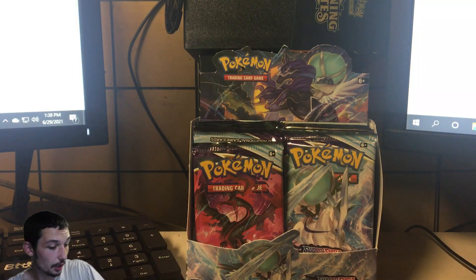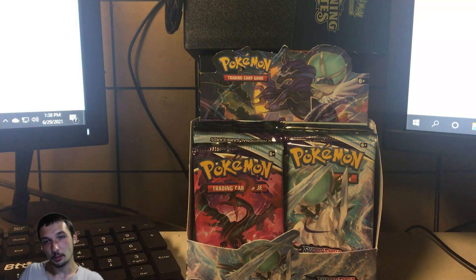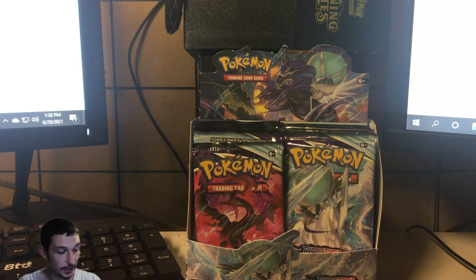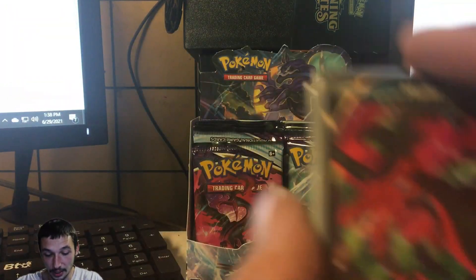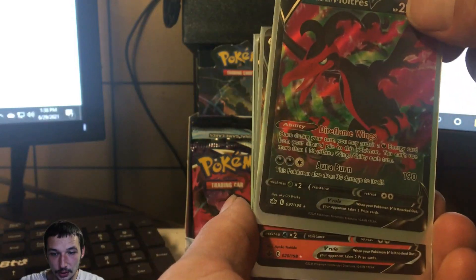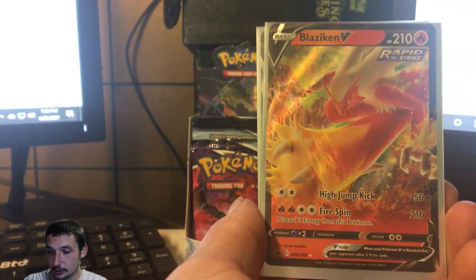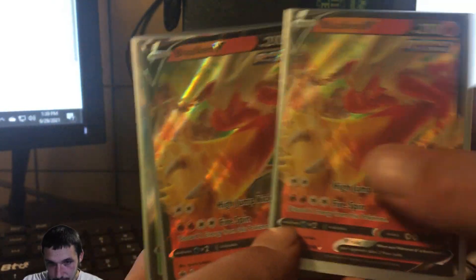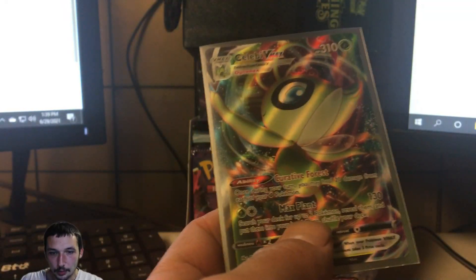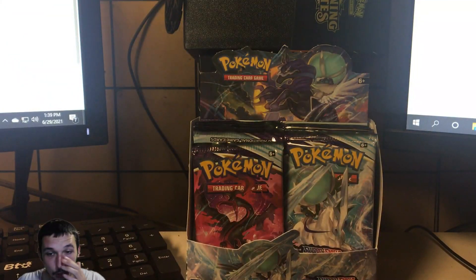Thanks for waiting, guys. I had another Chilling Reign opening I was going to upload, but the video quality just wasn't up to par. I'll show you the major pulls I got from that before we head into this opening. We pulled a Galarian Moltres V — the second legendary bird we've opened from Chilling Reign — two Blaziken Vs, and the Celebi V-Max.